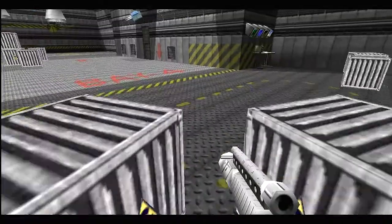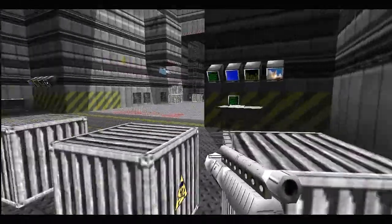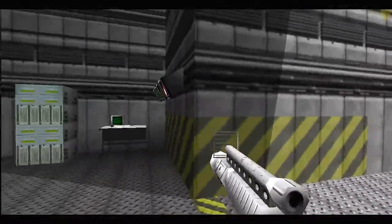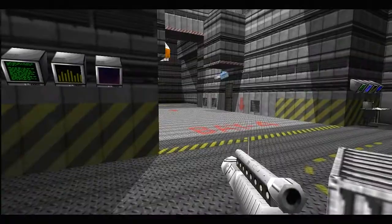And grab all the Moonraker weapons here — you don't really need them, but it's nice to grab. This mainframe here is where you want to use the launch protocol tape later on.